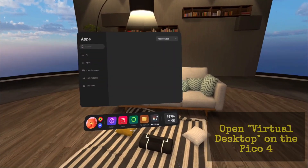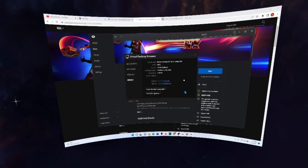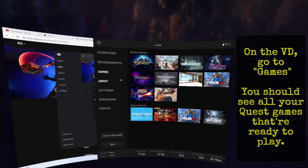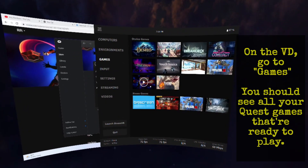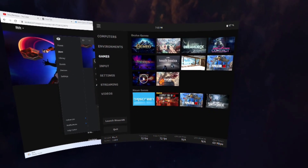Once you're in your Pico, go ahead and open up Virtual Desktop. Get into Virtual Desktop itself and go to Games. If you look where it says Oculus Games, you should see the one that you just installed on your PC. It's ready to go — all you've got to do is click on it and it should start itself up.